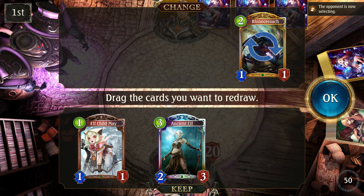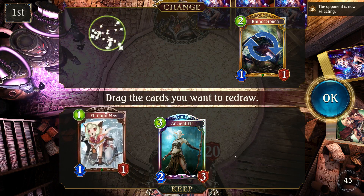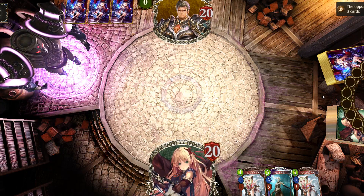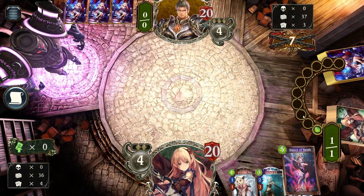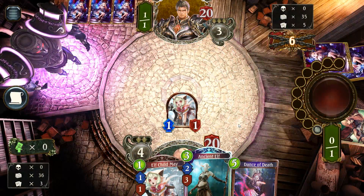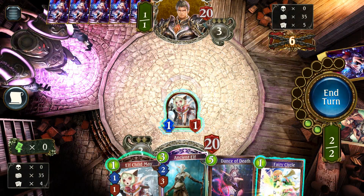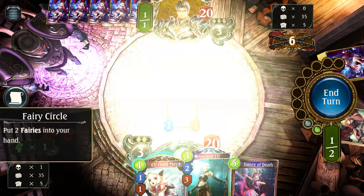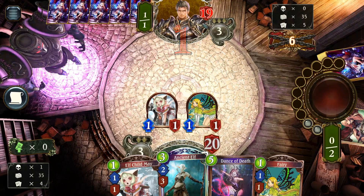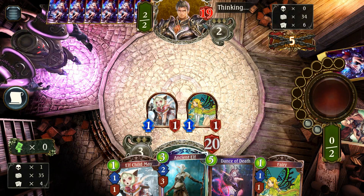We toss the Roach in the mulligan. I don't think I need the Mei — actually, we'll keep the Mei. Okay, we shouldn't have kept the Mei. Well, it's not the greatest one-drop I could play, but I don't think he has an answer to it unless he has Blazing Breath right off the bat. I'm just going to play these. Ancient Elf next turn — that's the goal. Hopefully this doesn't die, though.